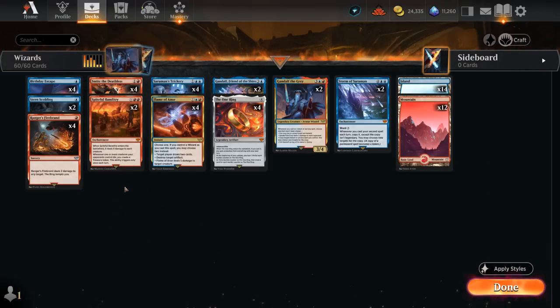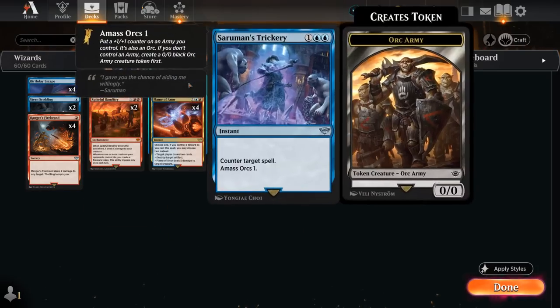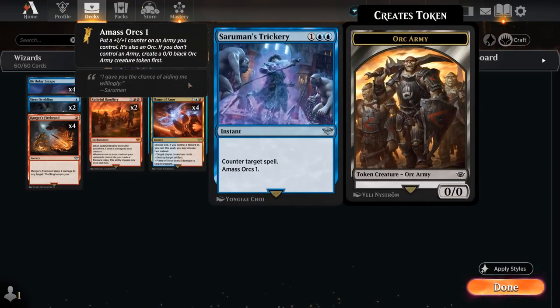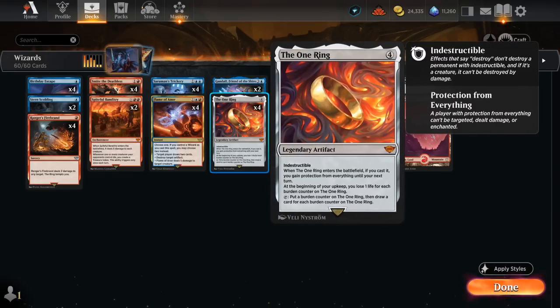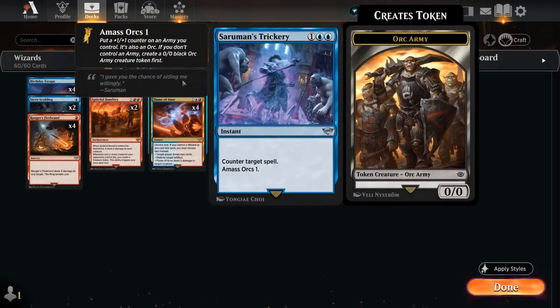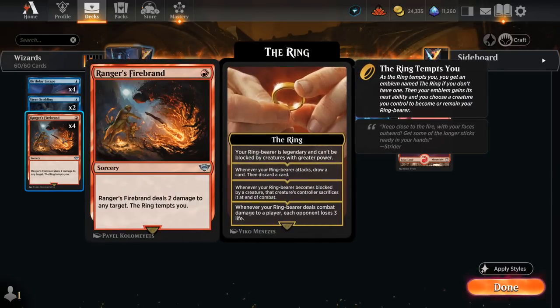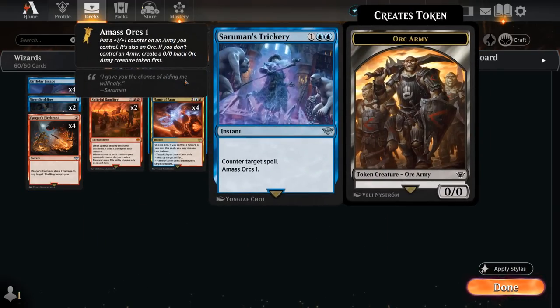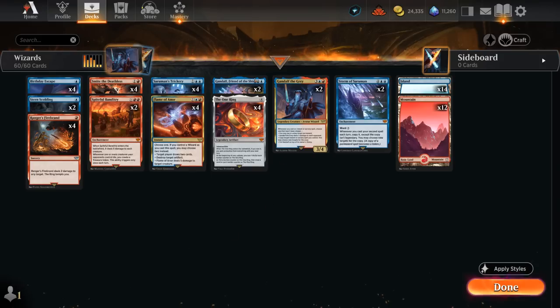We've got plenty of removal for creatures, so we don't need to rely too much on counterspells. I like four copies of Saruman's Trickery as a key way to counter an opposing One Ring so the opponent doesn't draw a million cards. It also lets us amass Orcs one to make an Army token, which can become a ring bearer with Birthday Escape and Ranger's Firebrand, dealing three additional damage whenever it hits.